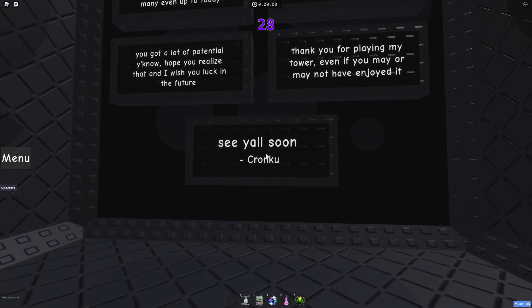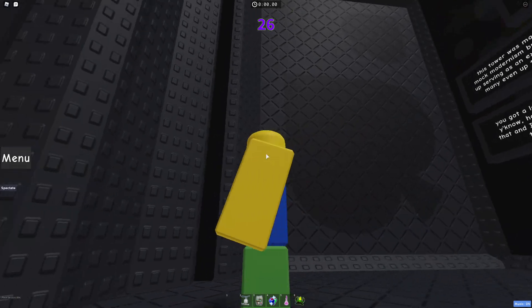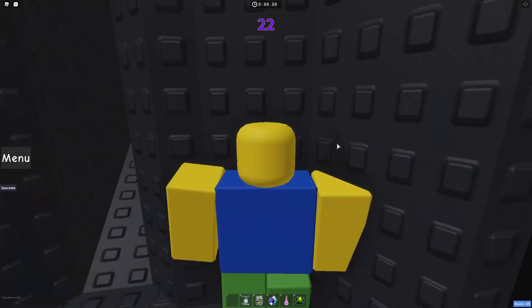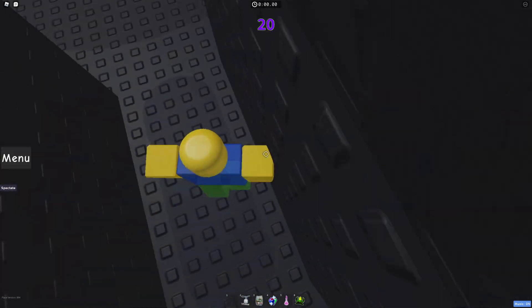Anyway, after that long waiting section you're on floor five — safety net! Now you pretty much win as long as you don't die. I've done that before... many times before.